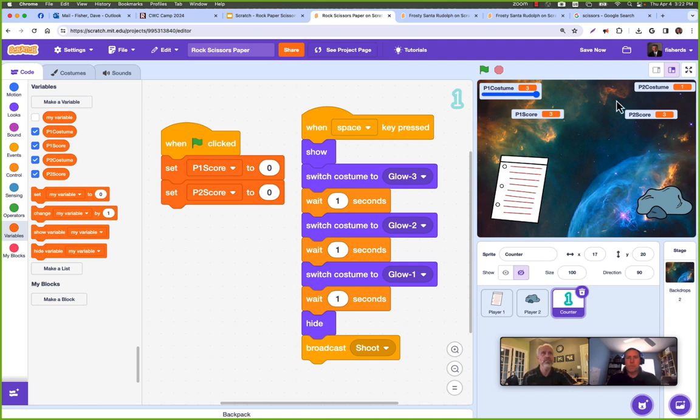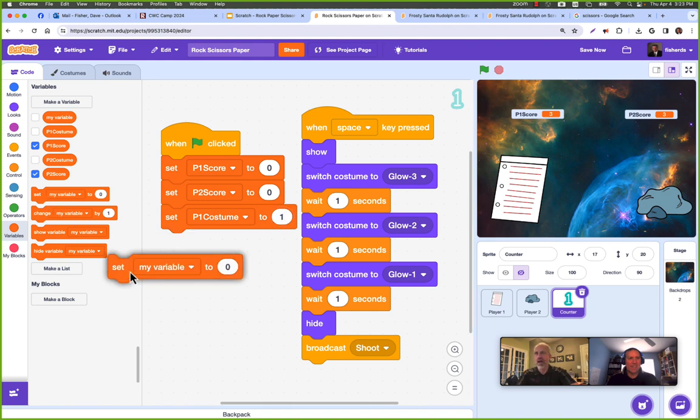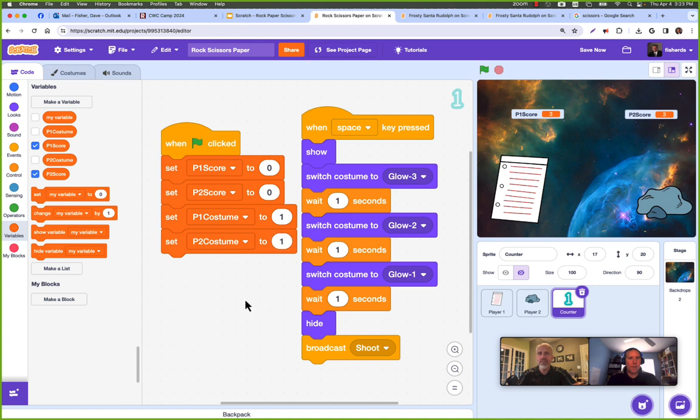Also hide the costume variables — uncheck their display boxes so opponents can't see each other's planned choice. Bob raises a good point: if the costume variable starts at 0, Scratch would try to switch to costume 0 and likely show nothing, which could break the game. So set default costume variables to 1 on the green flag to be safe.